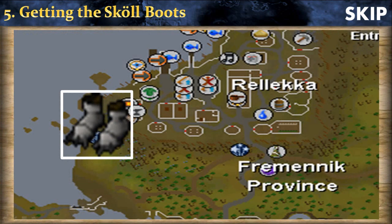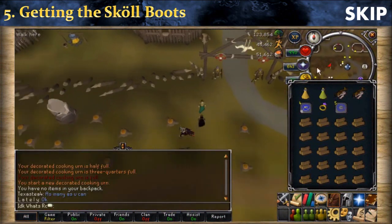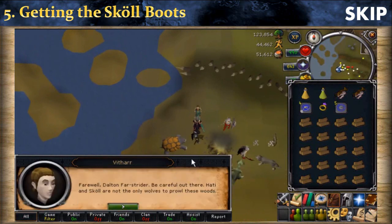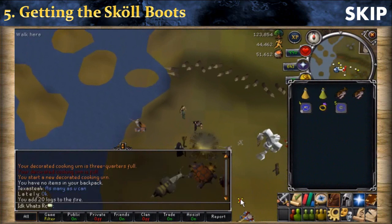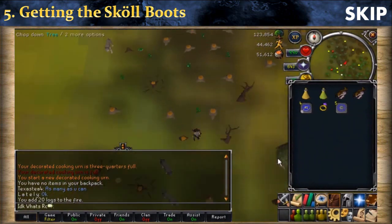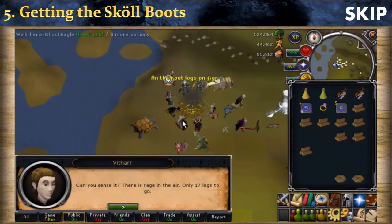The Skoll spawn is in the west part of Rellekka. Go to Rellekka with your teletab or any other teleporting method. Now talk with the girl you spoke with for the Hati Paws, and also talk to the other girl in the west part of Rellekka — pick random dialogues, it doesn't really matter. This is the bonfire. As you can see, I need 69 more logs until Skoll is summoned. You can add logs by simply clicking on it, and having logs from your bank in your inventory is quite useful. You can also go to the southeast part and cut logs. And the monster is summoned!